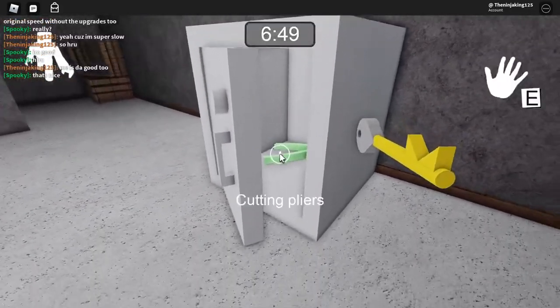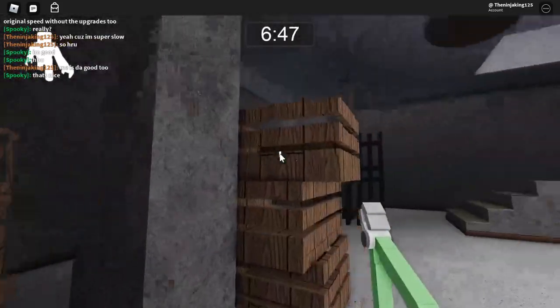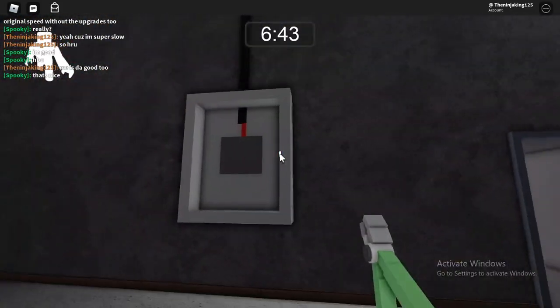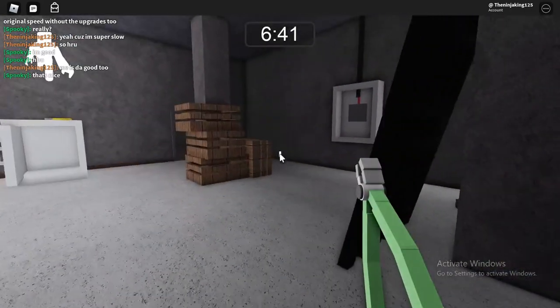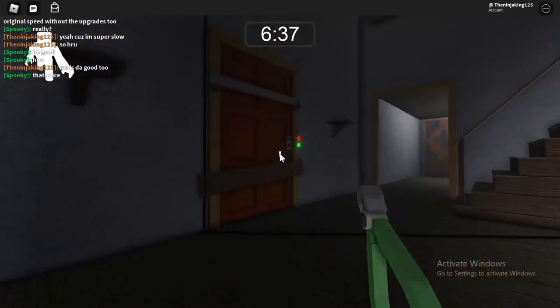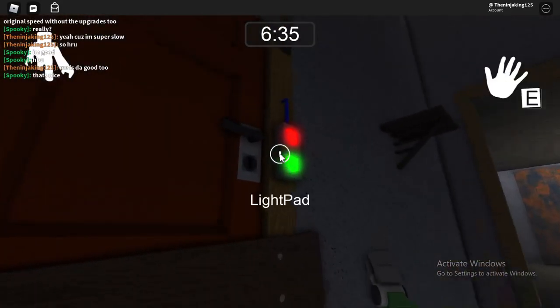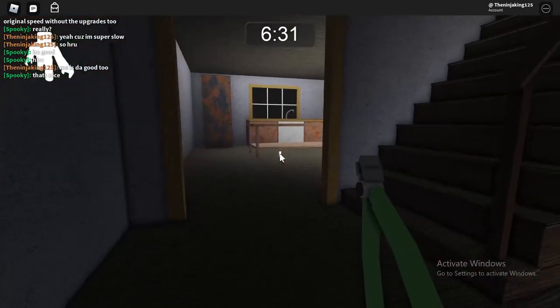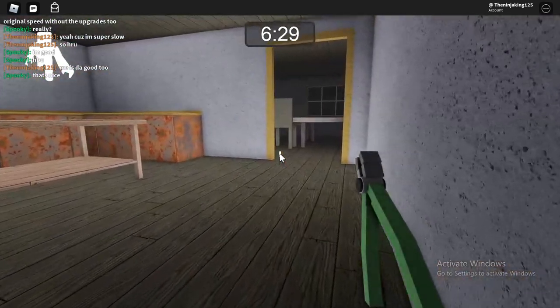Oh my god, crawling is faster! They might have messed that up in the coding, but crawling is faster. Wait, hold up — we cut the red wire. In the original I guess, but this one we're cutting the blue wire. I think we cut the red in the original — pretty sure that's how it was.